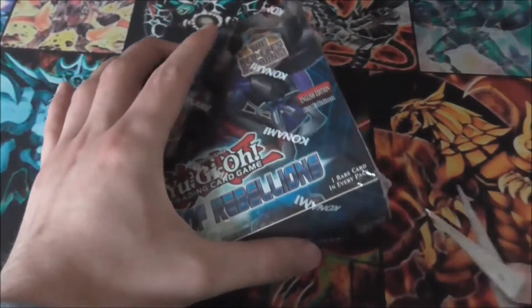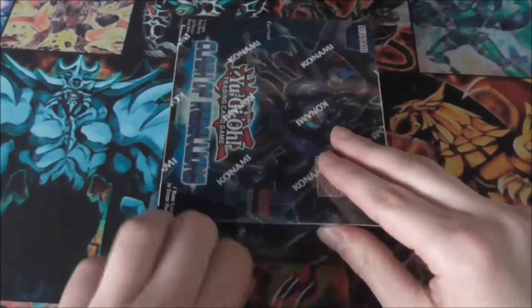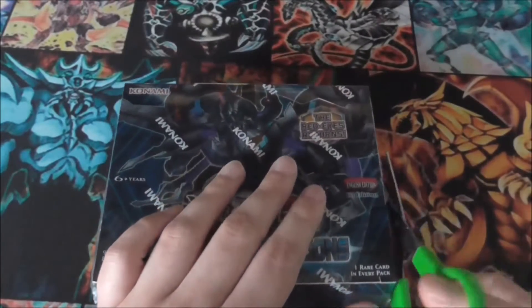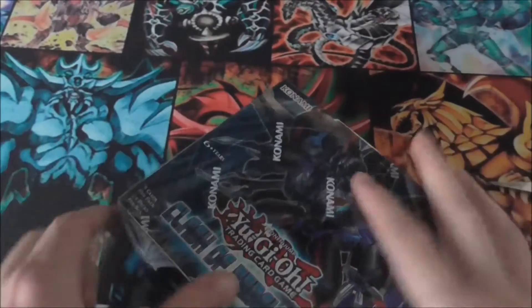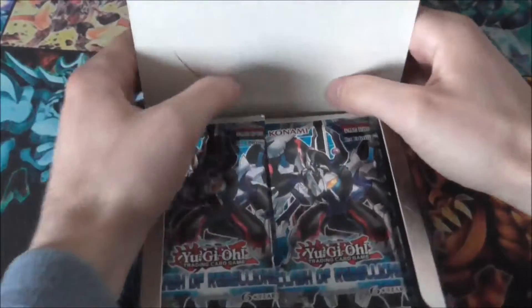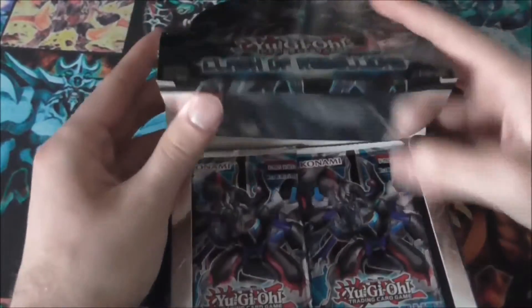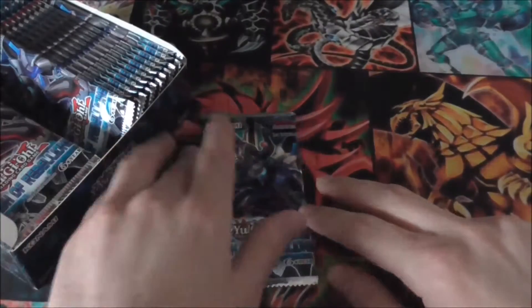I'll be opening the second one in my next video, which should be up next week. Let's get this open and see what we get. The cards I'm looking to pull are all the Red Eyes cards — Red Eyes Rebellion Dragon, I think is its name. There's a couple of other cards as well, but of course I'm only after the Red Eyes cards. Hopefully I can get what I need from these two boxes.